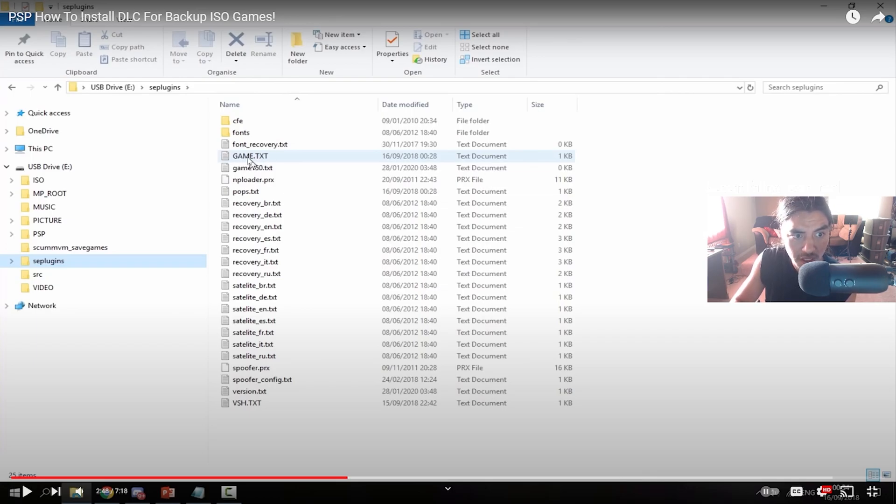This is where Tech James told us to change the file name - or create a file name if you don't have one - to game.txt. You're just supposed to name it 'game', not 'game.txt'. And for the same thing for pops, you're just going to name it 'pops', not 'pops.txt'. That should show up in your recovery menu.